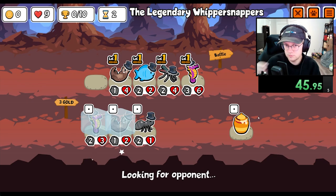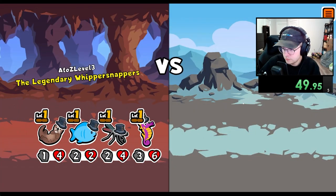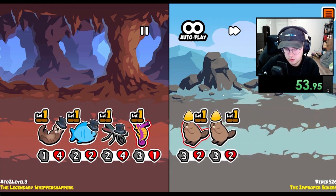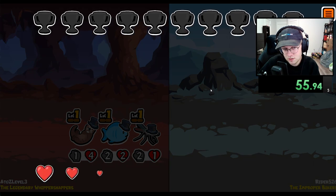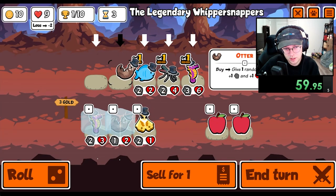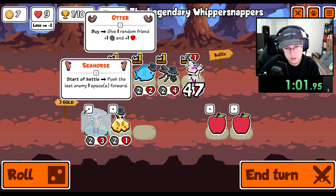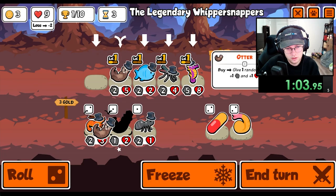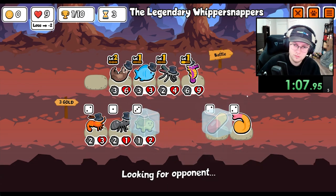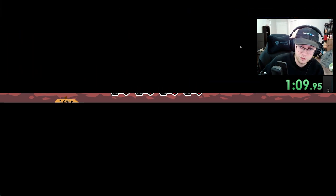I like it like that. We're looking good. I would like to maybe level up the otter first somehow and get a clownfish. I mean, that's good as well. I'd like a clownfish before I level up the seahorse.